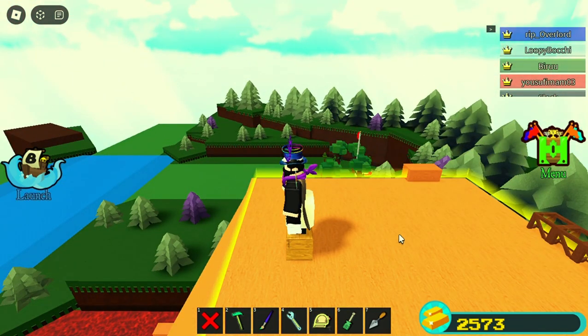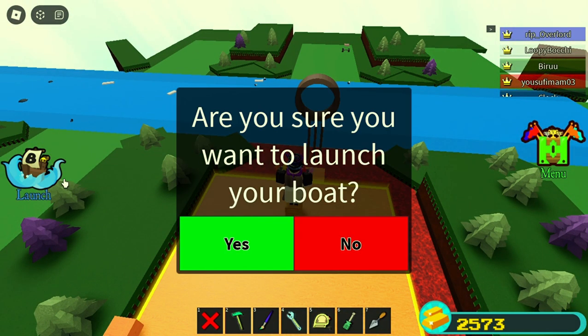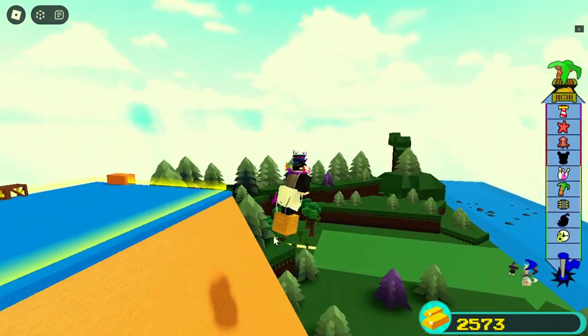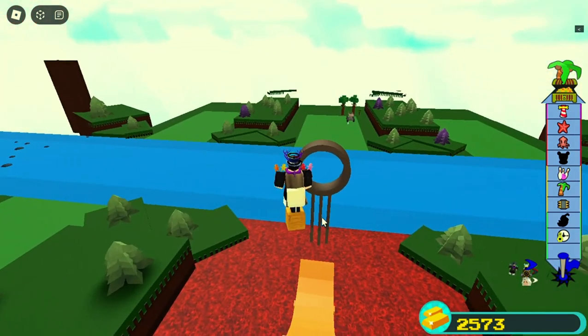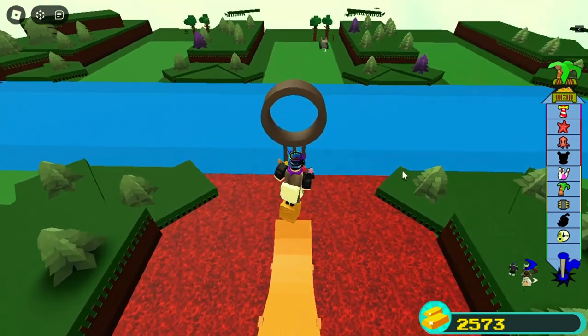After that you can just click launch and then run towards the target. You just have to walk towards the target and your quest is done. As you walk, it just slowly goes down, and that is good because our target is down there.